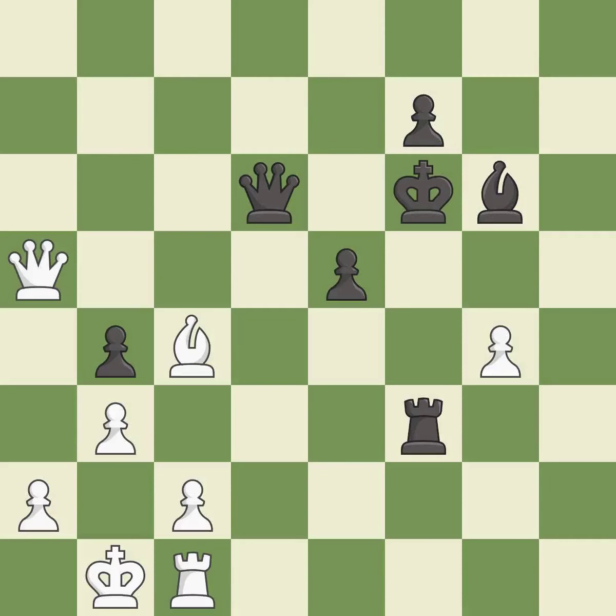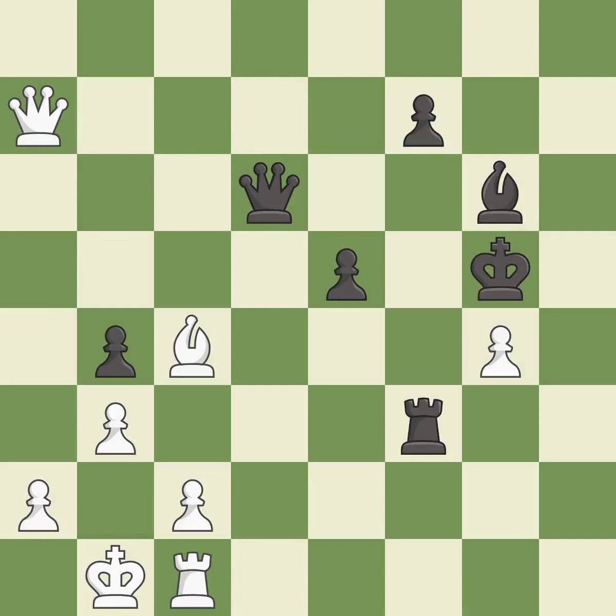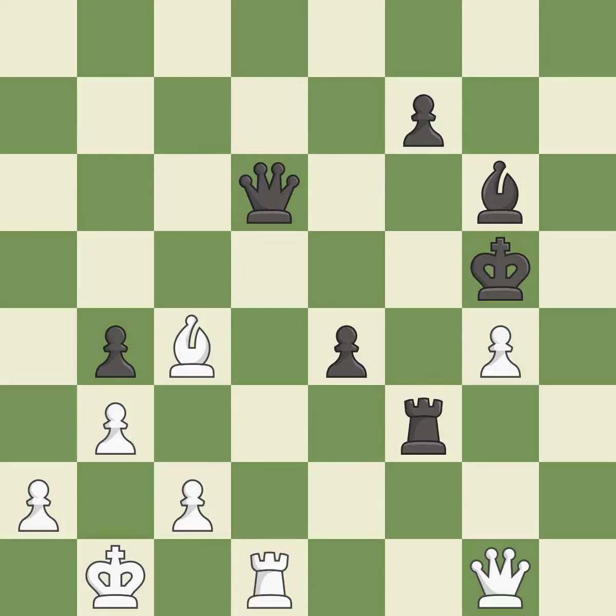This threatens to activate a rook by getting it to the 7th rank — it is best. This misses a much better move — it is a mistake. Very precise — it is best. This misses an opportunity to increase a bishop's scope by moving it to a better square — it is a mistake. This threatens to push a passed pawn towards promotion. This missed a move that would have produced a winning position — this is the start of the endgame and black is worse — it is a miss. This is the only good move — it is a great move. This move puts the queen on a safer square.